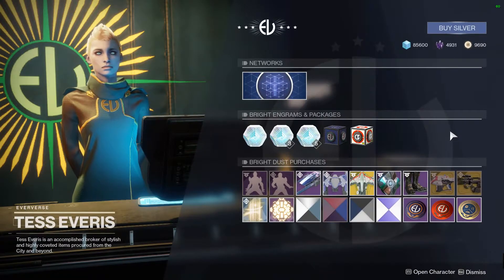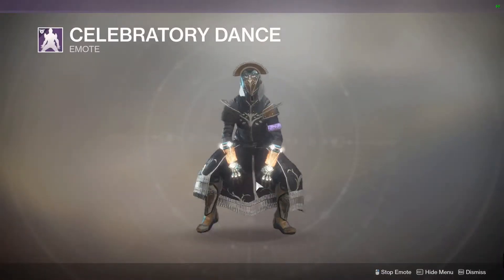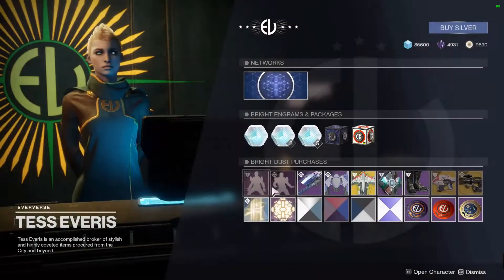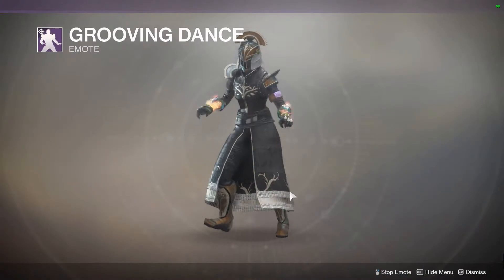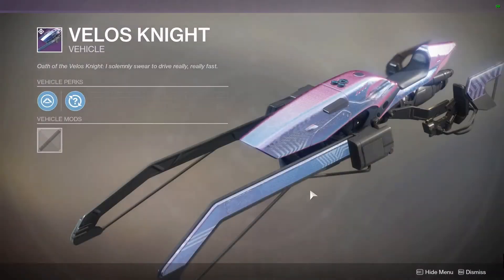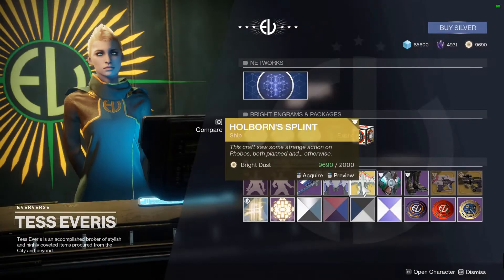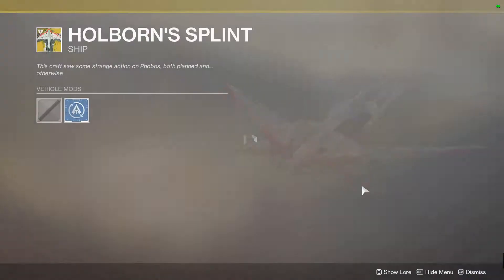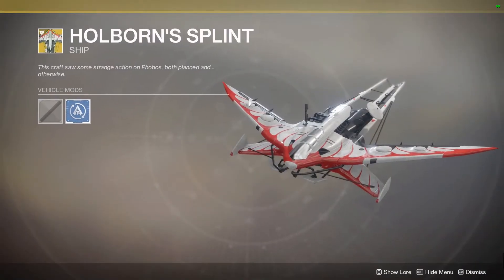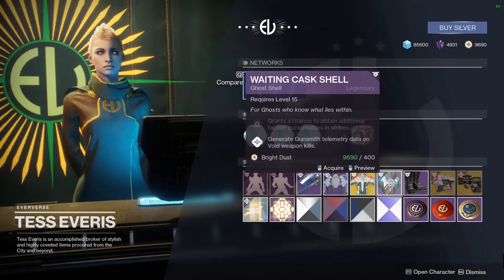We're going to start off looking at what Tess Everest has to offer us this week. We have the Celebratory Dance — kind of weird looking. We have the Grooving Dance, if you don't have this one already from Curse of Osiris — pretty good dance. We have the Velos Knight, which is from Curse of Osiris. We have the Never Fall, again from Curse of Osiris. We have the Holborn's Splint, which a lot of people got last week including myself, but if you didn't get it, there it is.